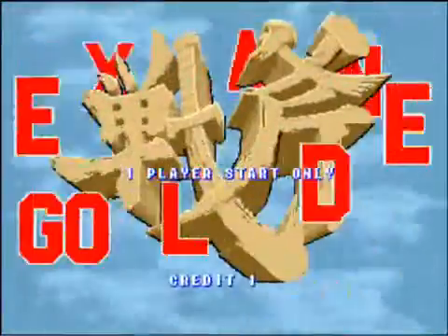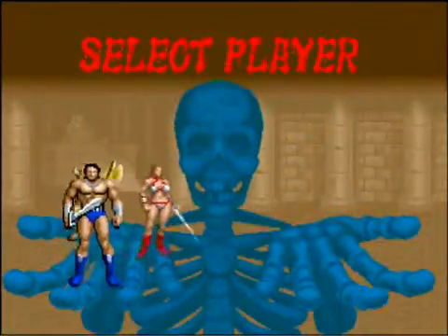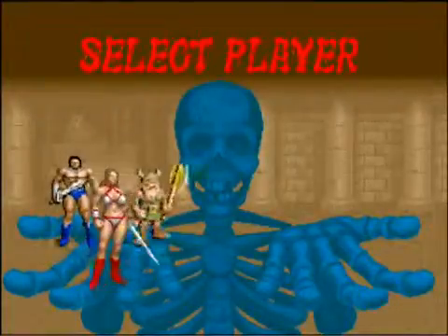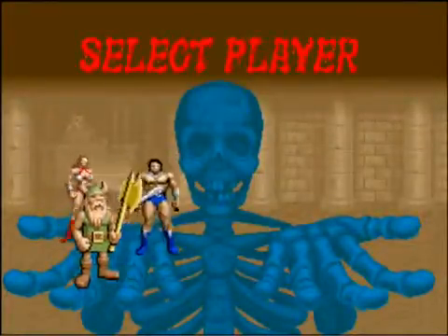Hello everybody and welcome to Variax's Let's Play of Sega's 1989 classic, Golden Axe. It's a real gem from my childhood, this hack and slash good old gem. We have a choice of three characters: Axbathler the Barbarian, Tyrus Flair the Amazon, and Gilius Thunderhead the Dwarf.